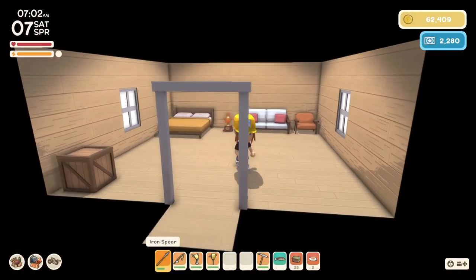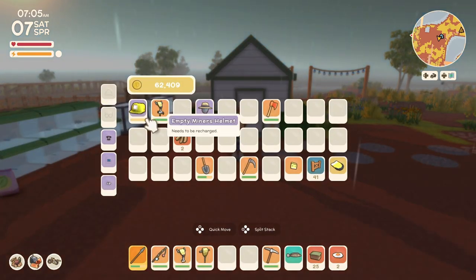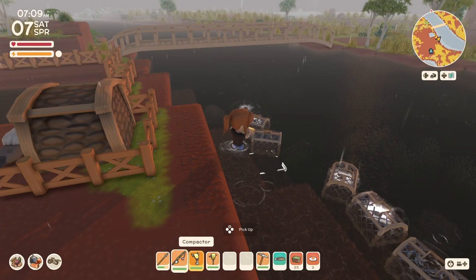Good morning and welcome to Australia. It is Saturday, the seventh day of spring, and it's raining. We don't have to water today — that makes me very happy.